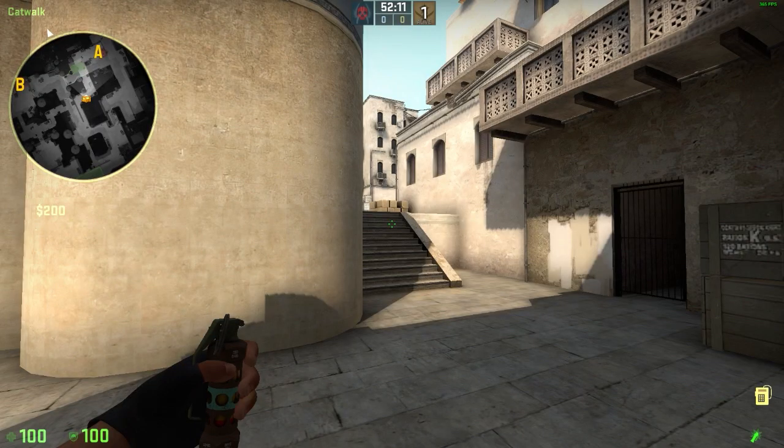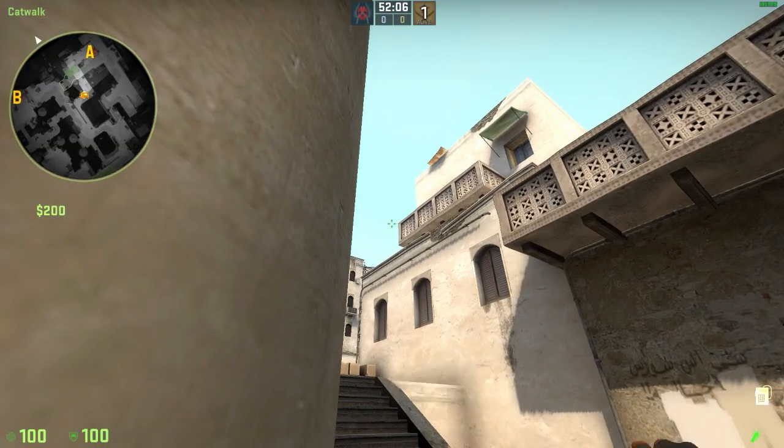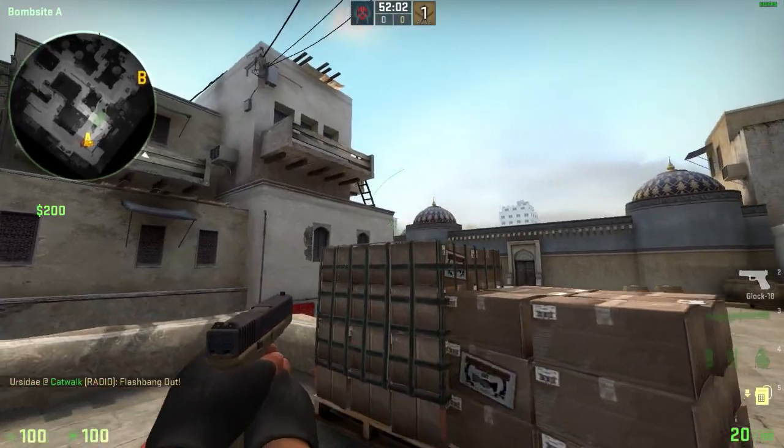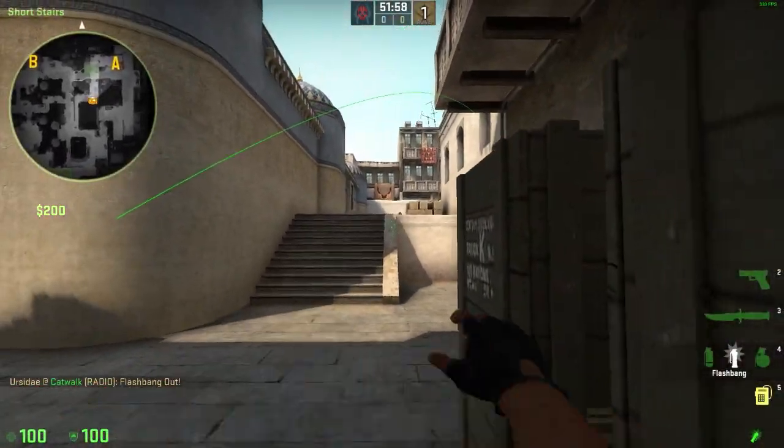Two pop flashes from short to A. Stand in this corner, aim around here, and throw. Another one you can run with — aim around here and throw.